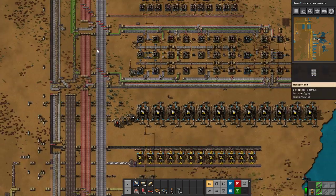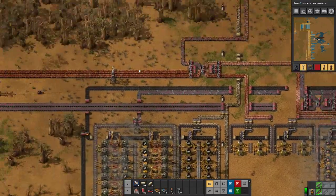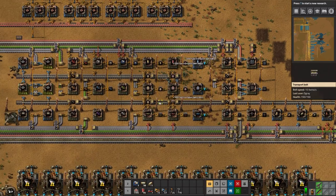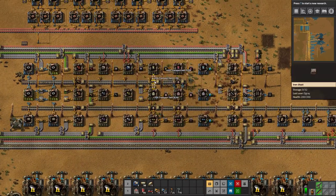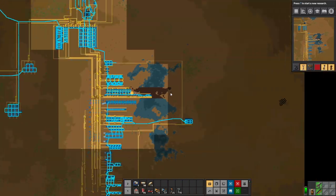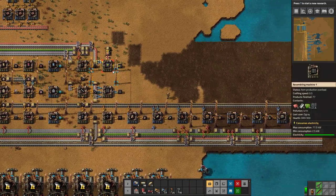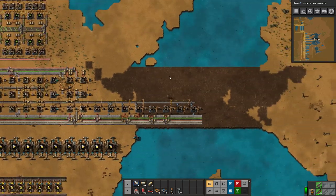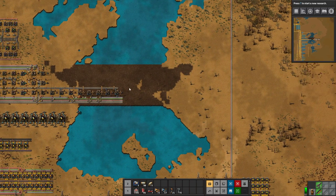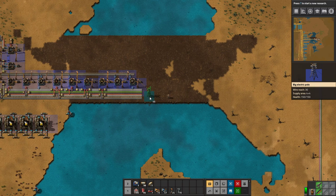Look how much the miners are using — that is insane. Hopefully this will fix things. Let's grab some belts, a mix of belts so we can actually get things flowing. We'll start with red belts all the way down at the bottom, dragging it up this way. Kind of need to activate it from here so it connects up to the rest. What if we just connect it from right here for now?